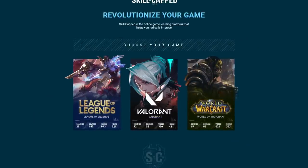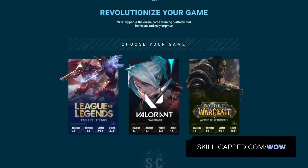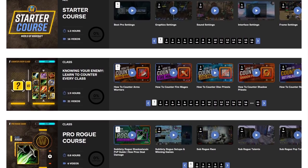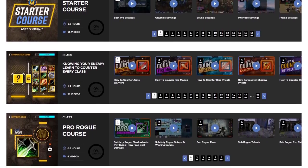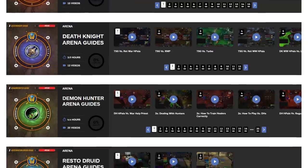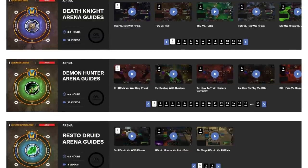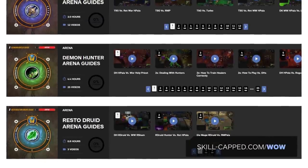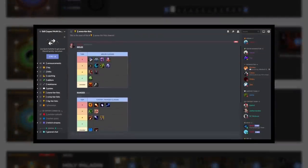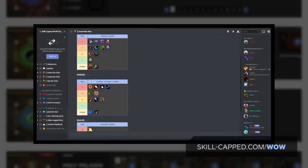Before we talk about some more advanced strategy against Rogue Mage, we wanted to tell you about the amazing things we are doing over on our website, skillcaps.com/wow. There you will find a massive collection of instructional videos created by some of the best players in the world. Our videos cover everything you need to instantly increase your rating in Arena. We offer course guides and matchup tutorials to ensure that you always have the upper hand over your opponents. Head on over to skillcaps.com/wow and sign up today for instant access to all of our videos and our premium discord.